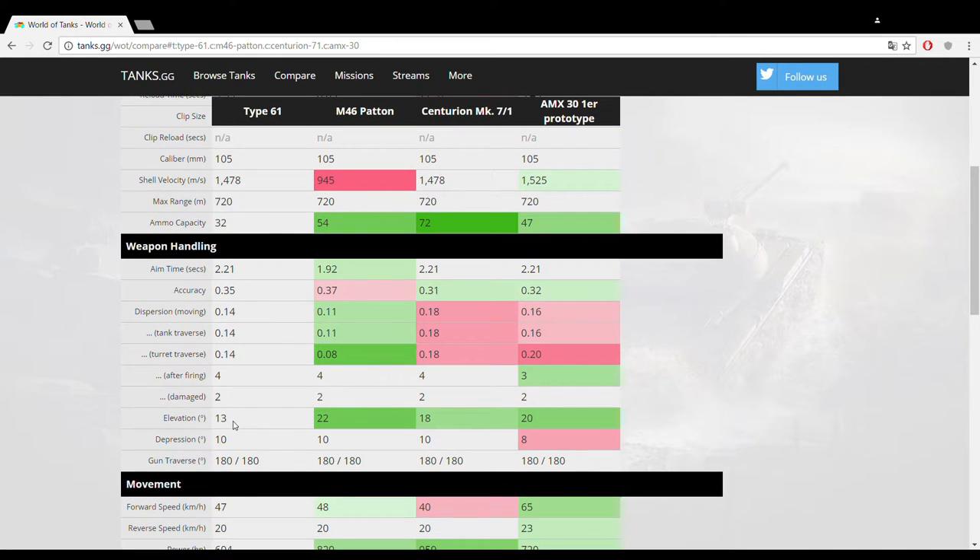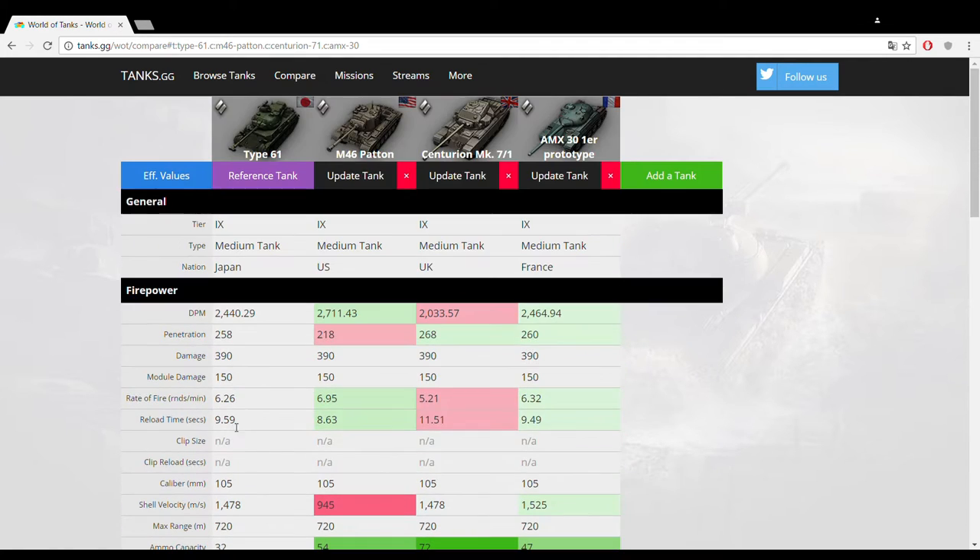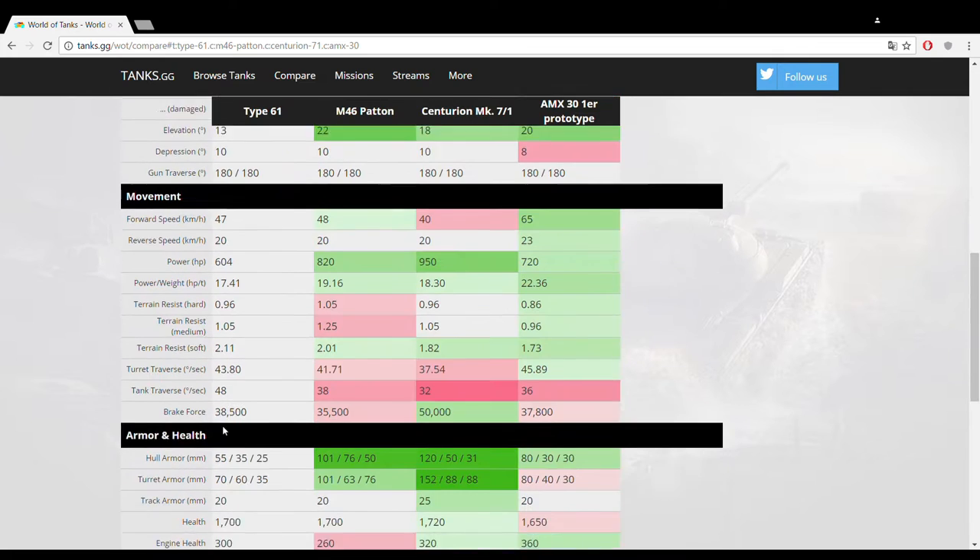Another strong suit is the gun elevation angles. Gun elevation is 13 degrees upwards, which is not that great, but the depression is 10 degrees — making you very flexible when working ridge lines. That is very good for this vehicle because it gives you so much flexibility on the battlefield, opening up many opportunities to sneak up on enemies and punish them hard with that brutal 105mm.